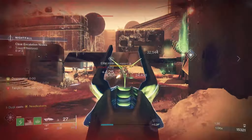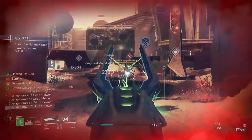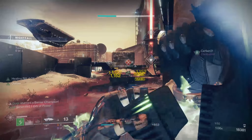Secondly, reloading after a precision final blow — and here's where the Outlaw comes in — pushes Necrochasm's rate of fire up to 900 RPM, and boosts stability and aim assist stats. Since the base stability and aim assist is really high, this is enough to max out them both.